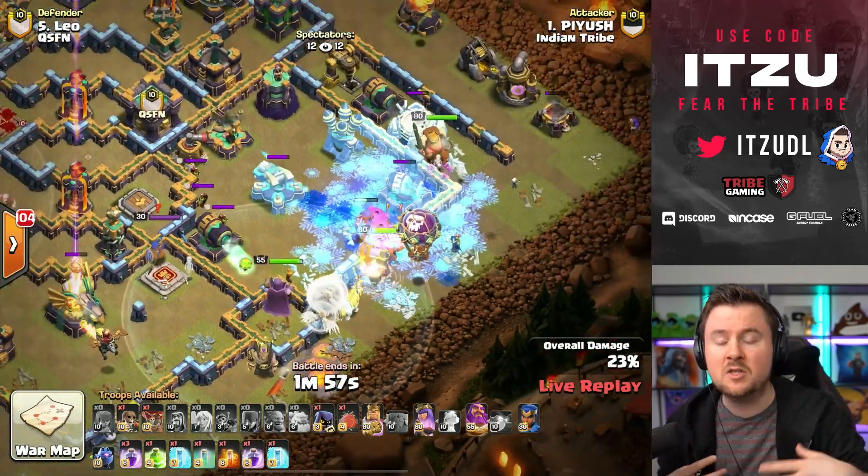This is going to be another defense. Both attacks have resulted in defenses so far, but it seems like Indian Tribe might have the better percentage — 84, maybe 85 with the Xbox going down. It's going to be a five percent difference after the first two attacks.